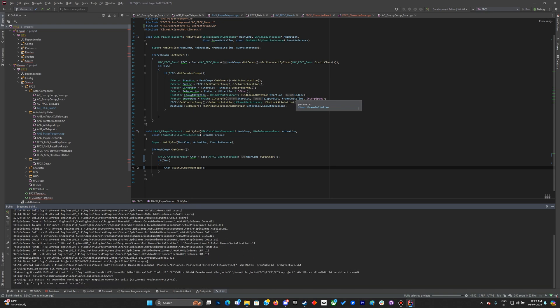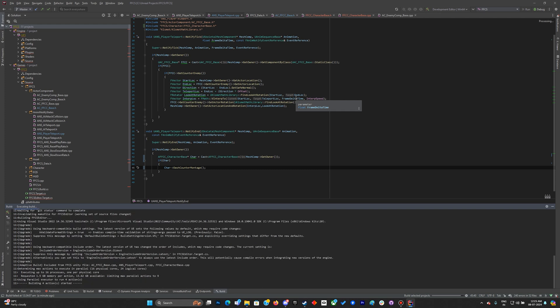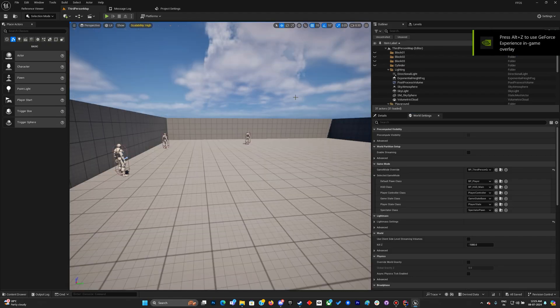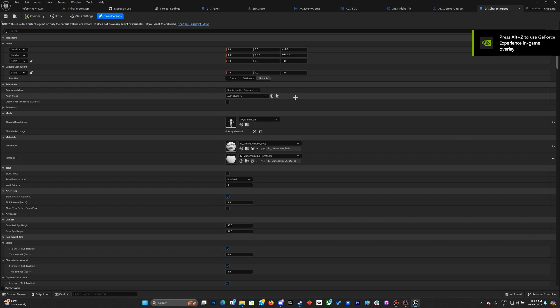If you prefer Blueprint interfaces, there are plenty of resources for that. I also cover interfaces in my horror tutorial and dungeon crawler tutorial, so check those out for Blueprint interface details. Now let's go ahead to BP Player.